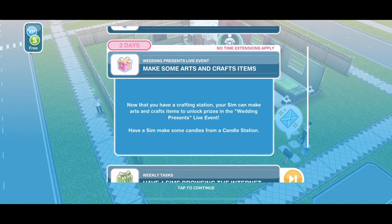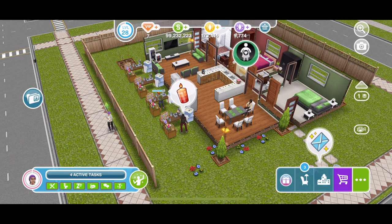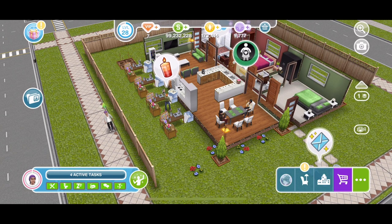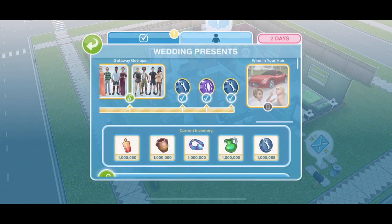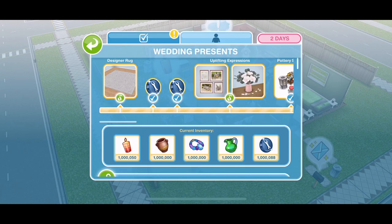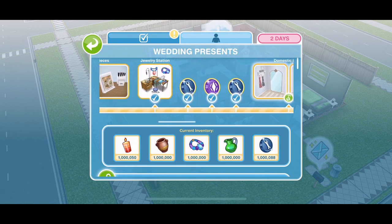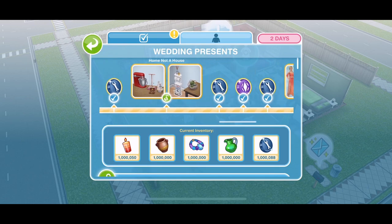We do get a little tutorial quest to complete at the start of this event, but most of us are probably pretty familiar with how live events work. You do have to go through the tutorial and make some arts and crafts items. Once you've crafted some, you'll see the wedding presents icon in the top left corner that you need to click to access the wedding presents grid.